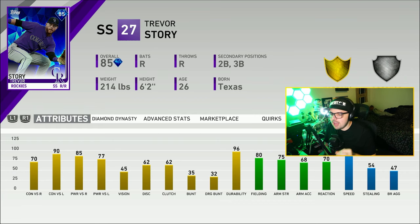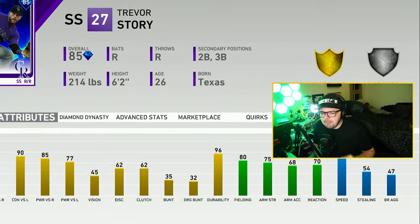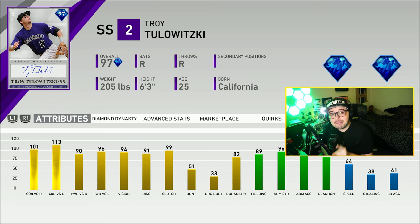MLB 19 came around and Story got a live series diamond after a bunch of roster updates. He became pretty alright, but by the time he became a diamond I don't know how many people actually used him. However, there was another Rocky shortstop that people used a lot — please bring Tool back to the show, I'm begging you.